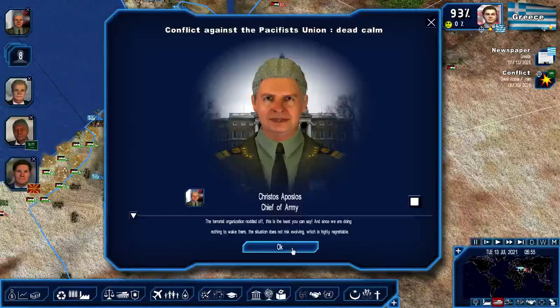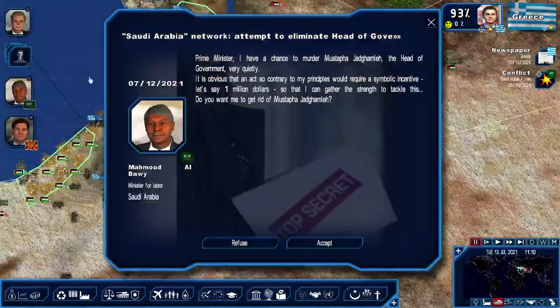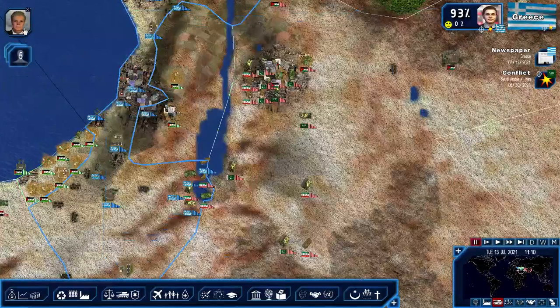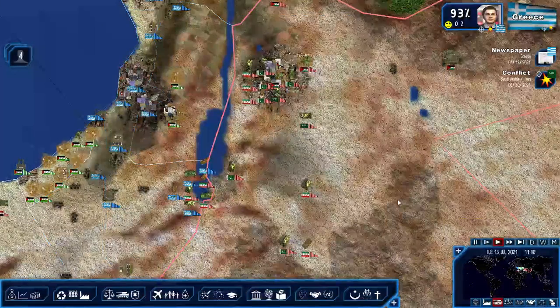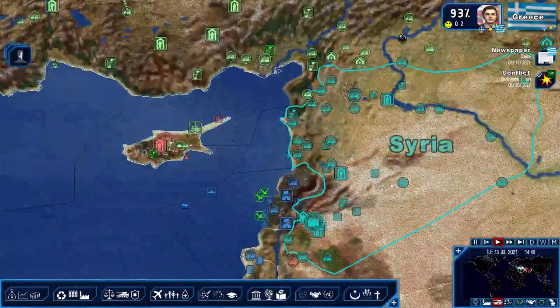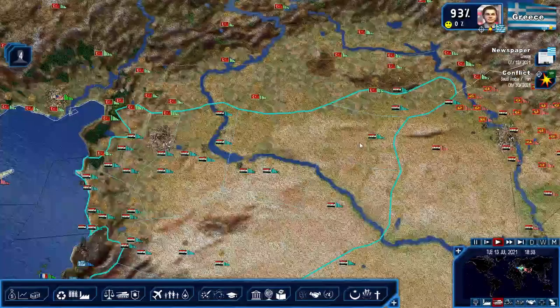The terrorist organization. Too many things going on here. One of our nationals, a journalist, was hijacked by Syrian Kurdish Renaissance - that's twice now, two that they're going after. Syrian Kurdish Renaissance - you don't even have any bases anymore, you're just a terrorist organization.